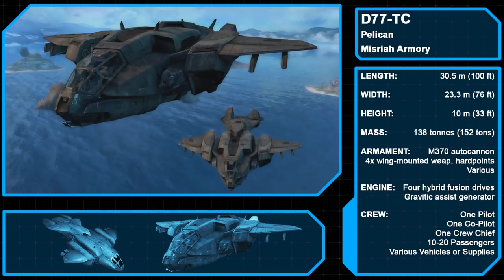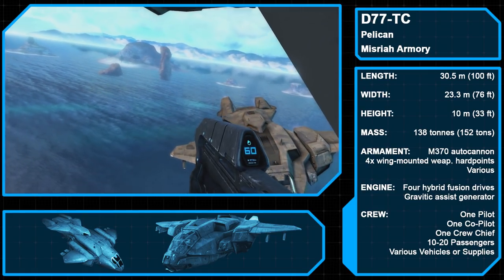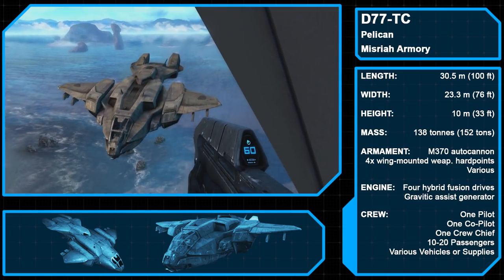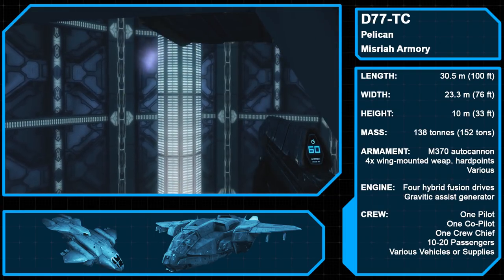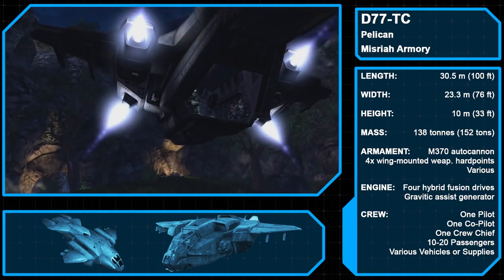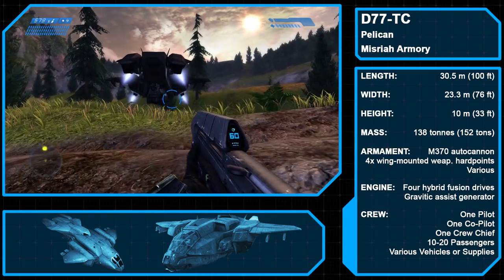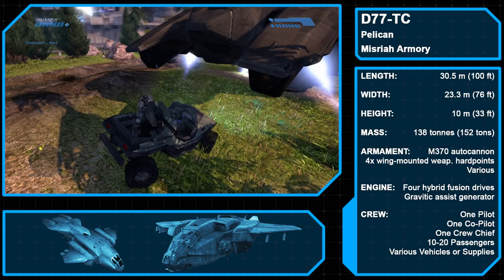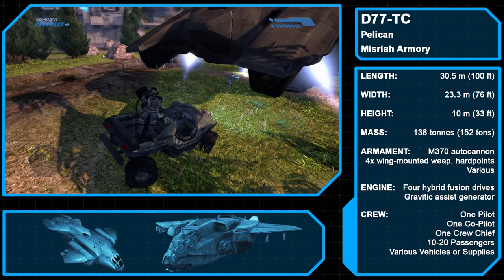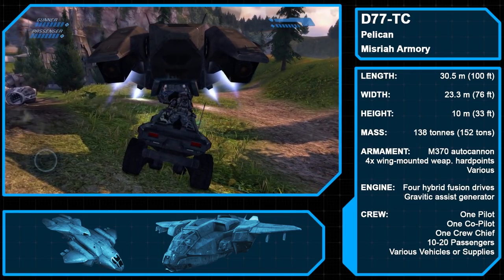After that, we take to the skies with the Dropship 77 Troop Carrier, aka the Pelican, manufactured by Misria Armory. The Pelican line of tactical aerospace lifters entered service in 2392 and by the time of the Covenant War featured four hybrid fusion engines and a gravitic assist generator, allowing the ship to fly and maneuver through the air with ease. Typically armed with an M370 autocannon and a suite of radar, lidar detectors, and motion trackers, the Pelican is capable of carrying 10 to 20 passengers along with vehicles or other battlefield needs such as deployable bridges and resupply canisters. The wings feature four mounted weapon hardpoints, though these generally go unused in CE.